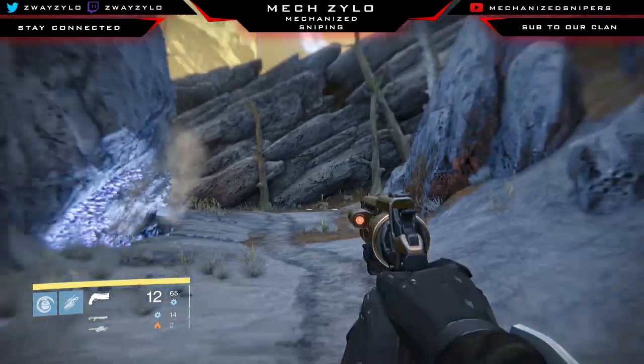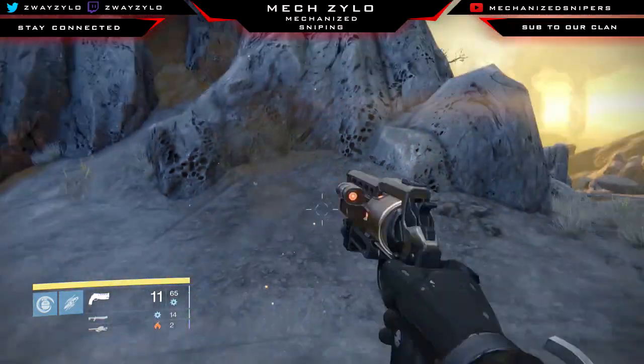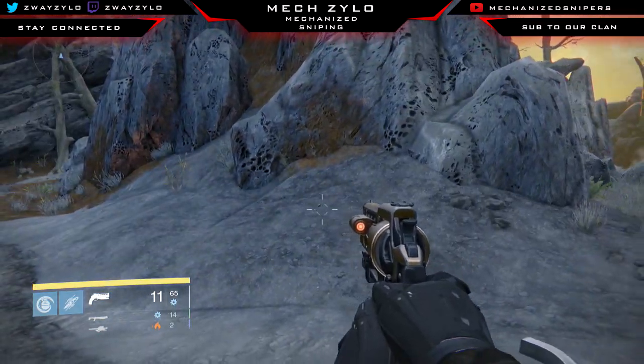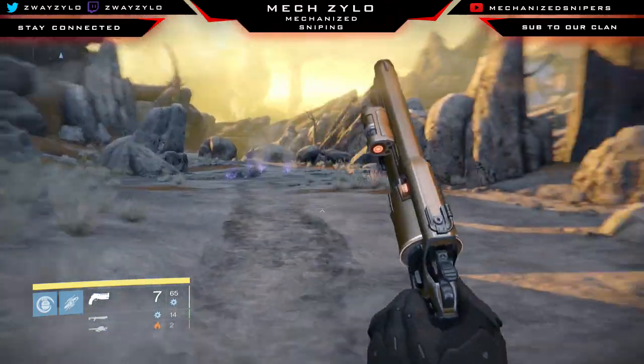So the first location in the Ember Caves — again I'm only doing the Ember Caves right now — is right here. There are four total locations that I've found, so if you guys know any more make sure you leave it in the comment section below. It's a glowing chest so you guys should be able to see it pretty well. It does not spawn in the normal chest locations.